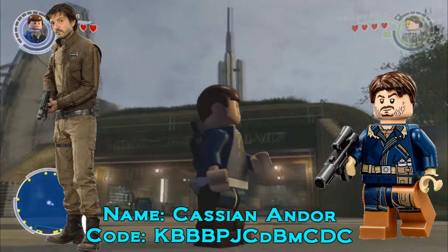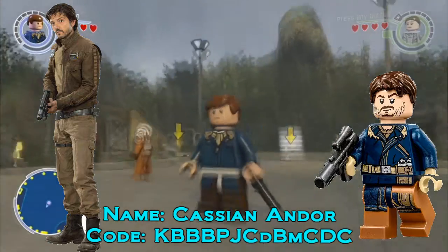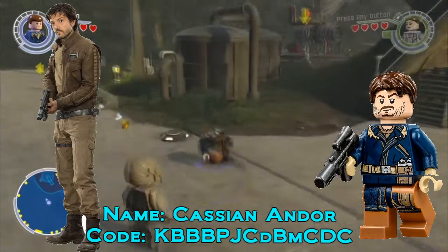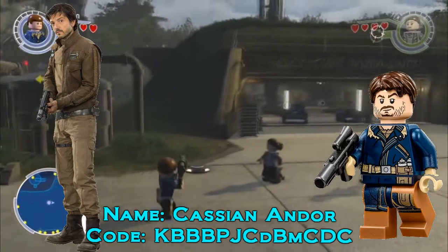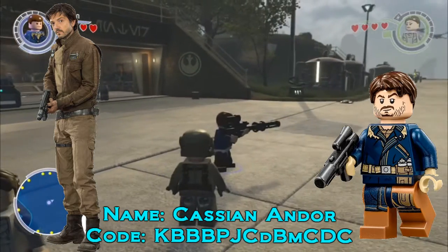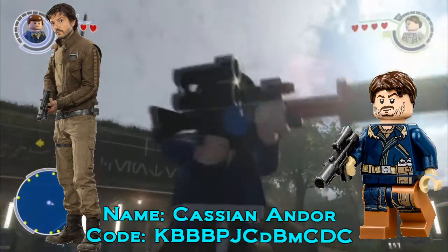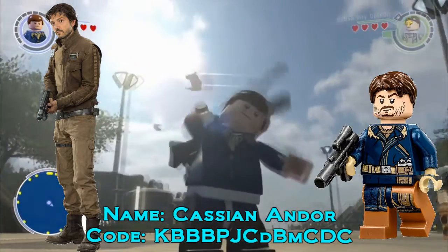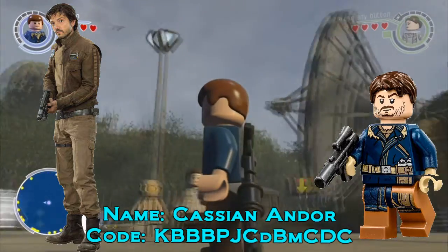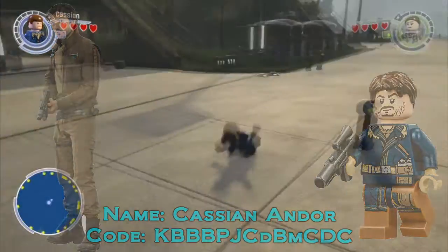Cassian pretty much uses a lot of Han Solo parts, and this is based off his Eidoo look. I decided to give him a sniper for the scene where he's on Eidoo and trying to assassinate Galen Erso. That's a little spoiler, but how can you call yourself a Star Wars fan if you've not seen Rogue One already? Codes are in the description if you want to add him into your own game.